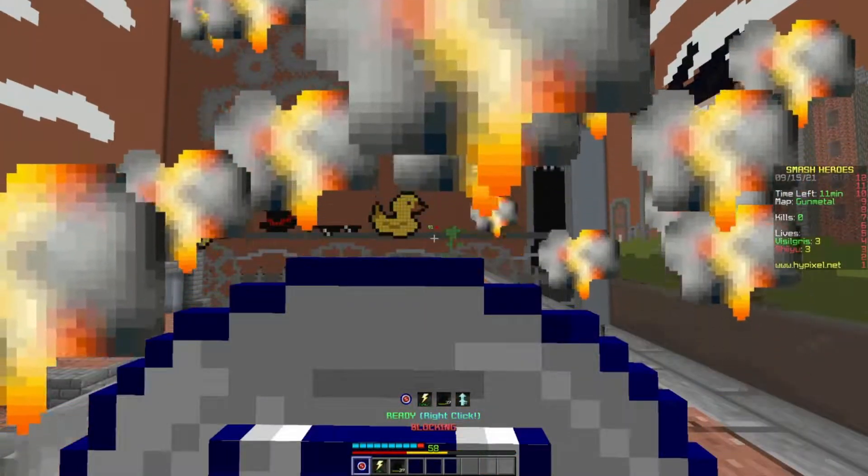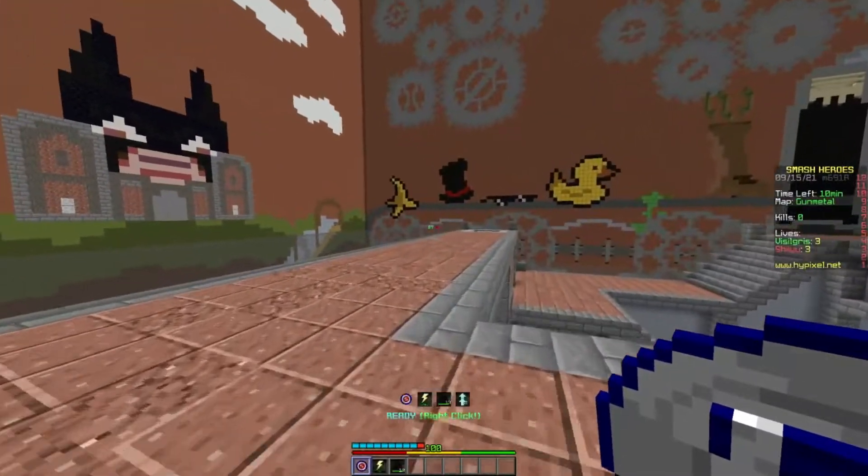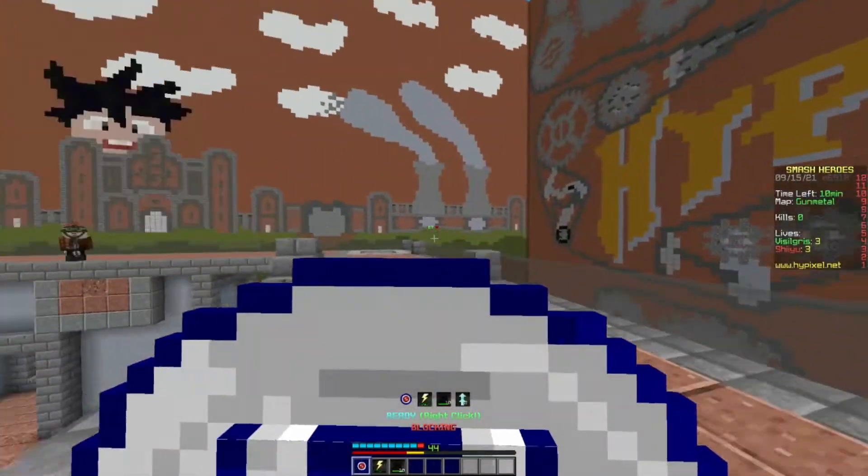This is how fast my energy gets drained when I'm holding down shift. This is how fast my energy gets drained when I spam tap shift.